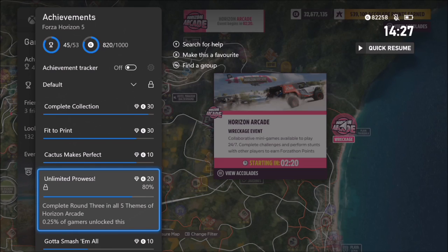The next achievement is called Unlimited Prowess and it wants you to complete round three in all five themes of Horizon Arcade. There are five different Horizon Arcade events you can do — speed, wreckage, drift, and so on. The achievement keeps track of your progress, jumping up in increments of 20% each time you complete one, which means fully completing the third round and earning your 60 Forzathon points.